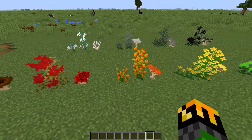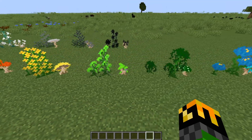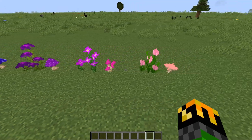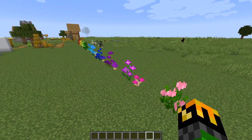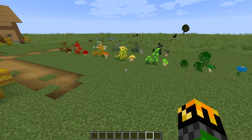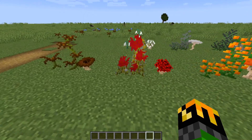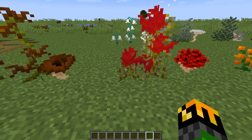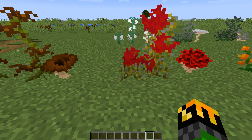Botania introduces mystical flowers and shimmering shrooms. There are 16 different types, one corresponding with each color of dye, and they can be found throughout the world in different places. Let's go over the different types. The most common will be mystical flowers, which are one block tall, just like any normal flower.